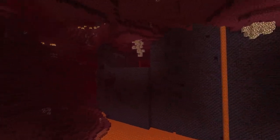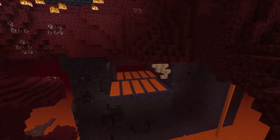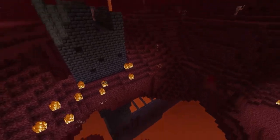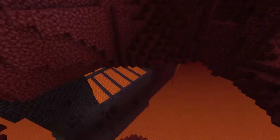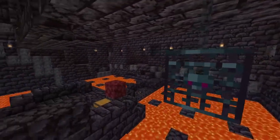So in the new 1.16 nether this type of structure does spawn, and some of them do have magma cube spawners and some don't. They are all different — not all of them look like this. They all contain different things and different lava pools. Some don't even have lava pools and they look very different on the outside, but if we travel inside you can see that this one does have a magma cube spawner.